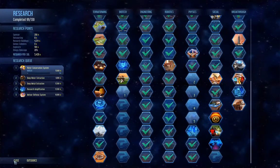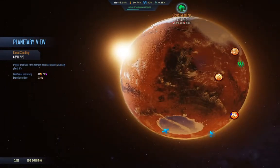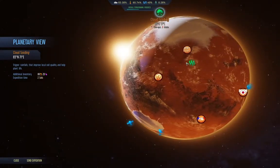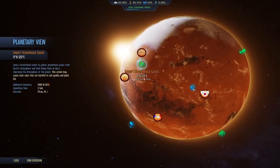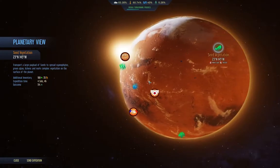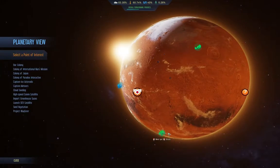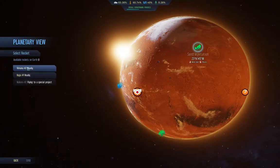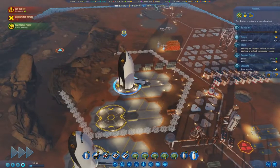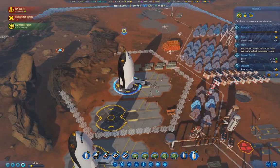Planetary projects complete. Cloud seeding — okay, what have we got? We've got cloud seeding, import greenhouse, seed vegetation. We're already going there — let's seed the vegetation. We have 202 seeds, so we can do that.